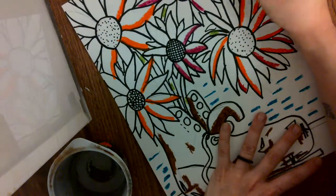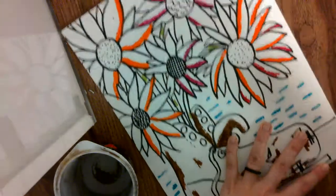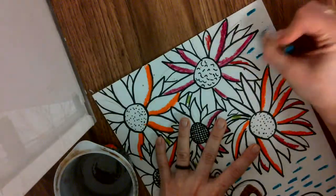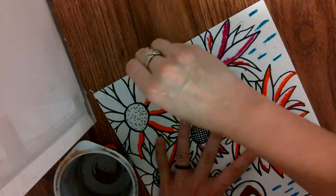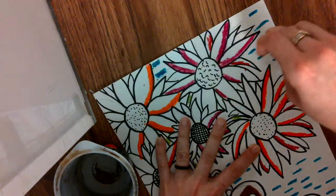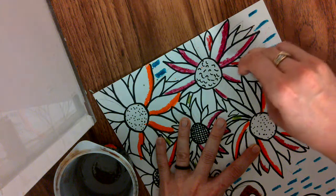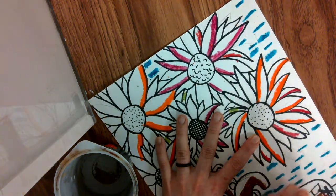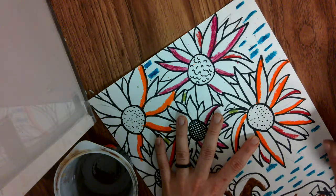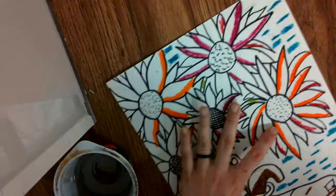Okay, what's the code? M as in mouse, X as in xylophone, U as in urchin, S as in sun, N as in new, and F as in fun.